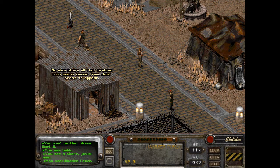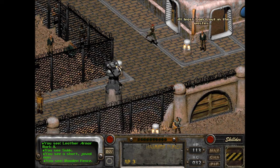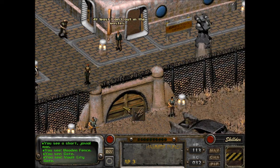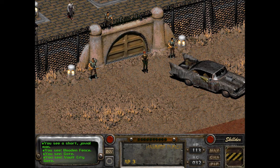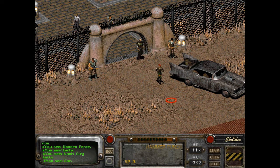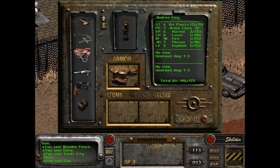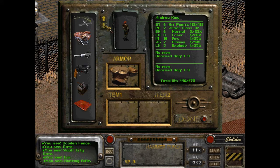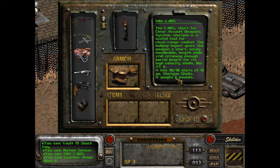No idea where that Brahmin crap keeps coming from, just seems to appear. The H&K could work as a shotgun, I'm not sure if that's what they want. And he wants two... oh that's a hunting rifle. Here's the H&K. That's a very good shotgun.